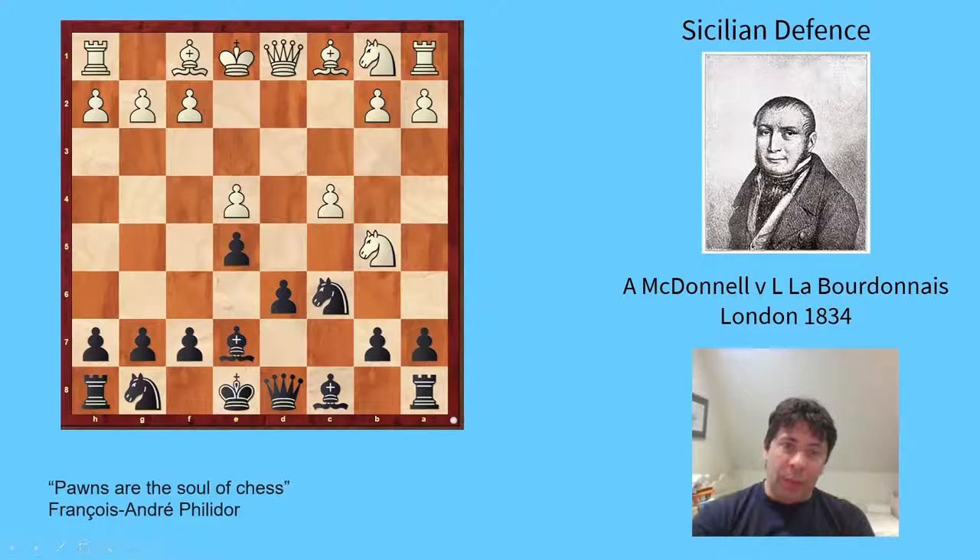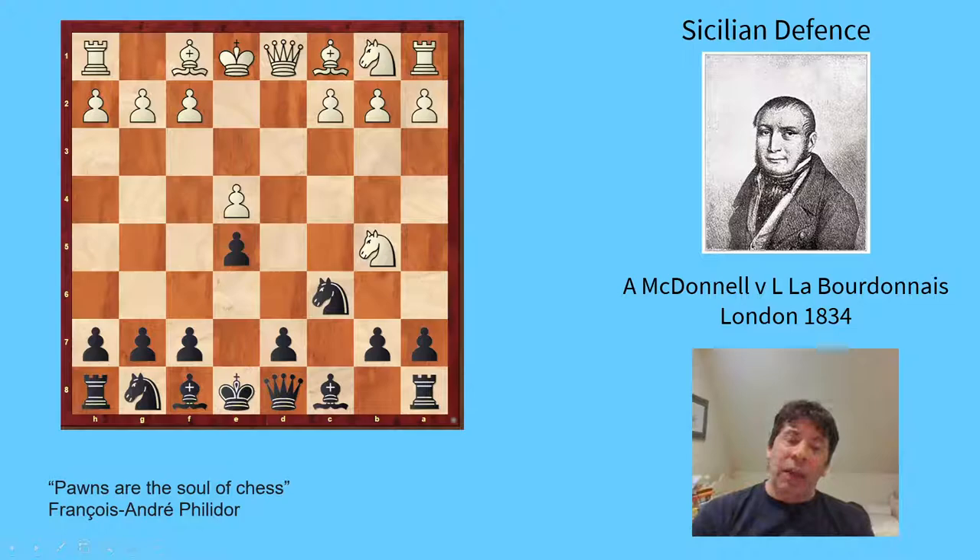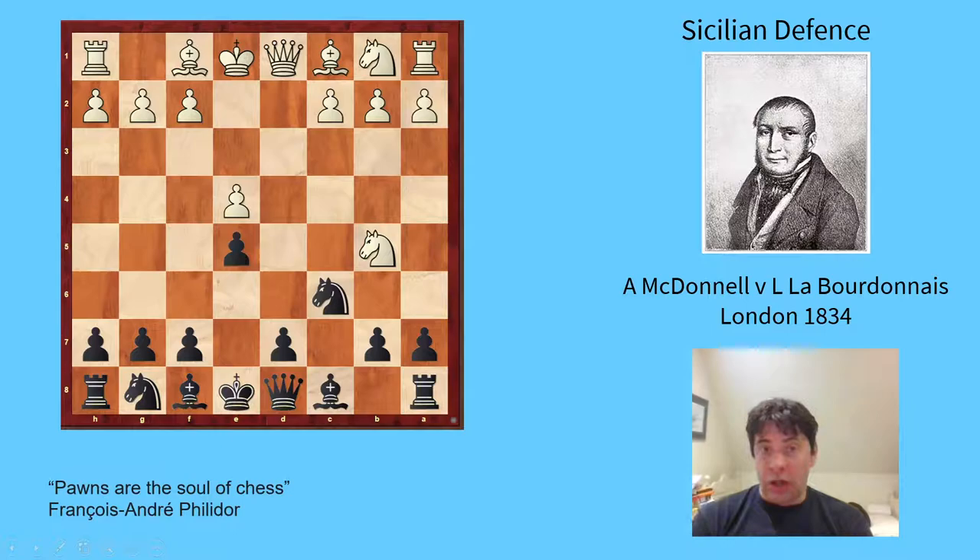Nowadays engines want you to play d6. White gets a more bind-like position, and after these positions Black is fine, solid — it's a very different kind of game. The point is that White nowadays plays Nb5 and Black has a choice between the dynamic a6 and the more solid d6.